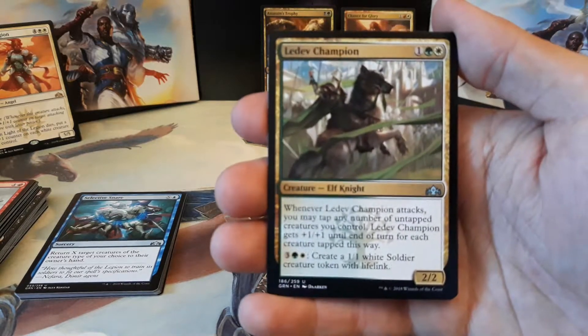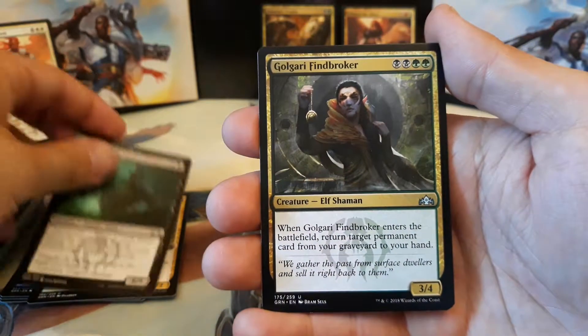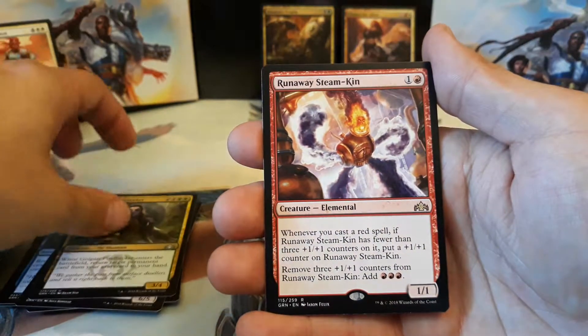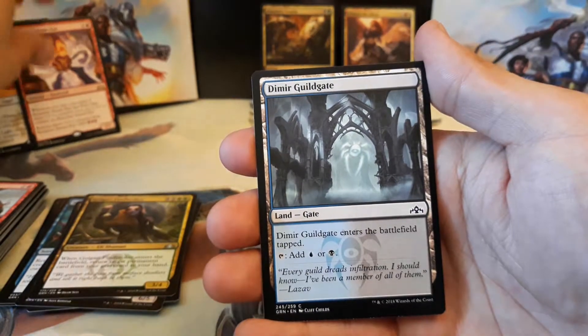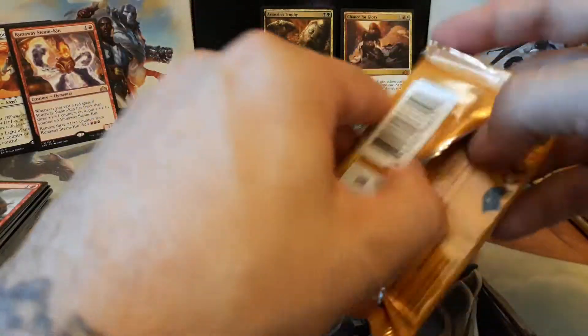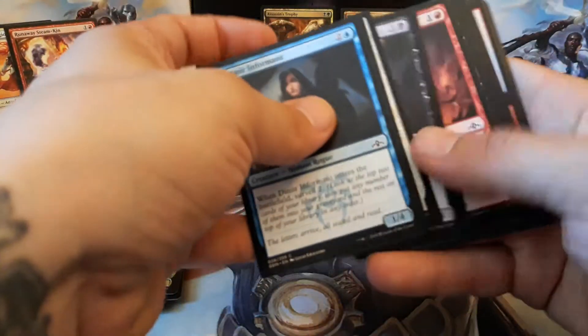We have a Ledev Champion, Lotleth Giant, Golgari Fine Broker, and our rare is a Runaway Steamkin — not too bad, that's our second one of those. We have a Dimir Guildgate and a Bird Illusion. So we're at two Mythics and we got an Assassin's Trophy as well. We also pulled a Foil Pelt Collector in the last video. See if we can't get a second Foil Rare maybe in this box — that would be great.